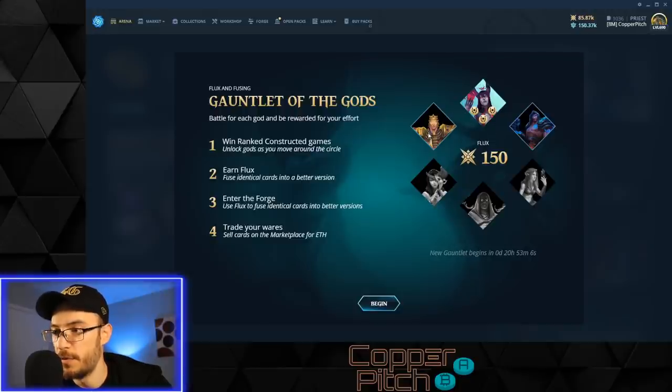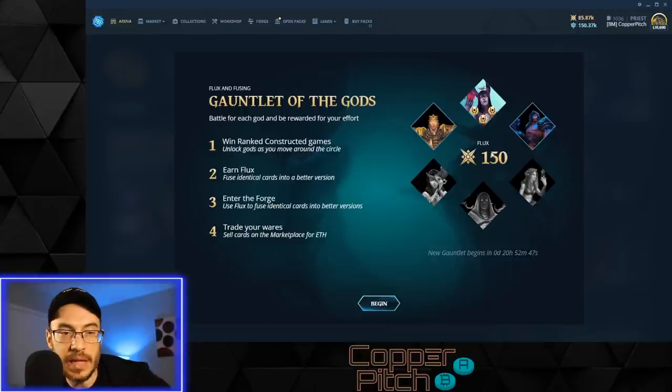You can start earning flux with light and war, and once you win one game with war it unlocks nature, then magic, and so on. You can get up to three wins with each domain. The more wins you get around the circle, the more each win is worth. You can get approximately 1,200 flux if you're in mythic and complete your gauntlet wheel in a single day. It resets every 24 hours.